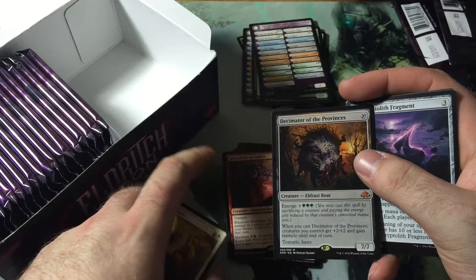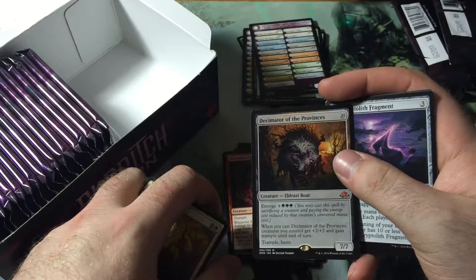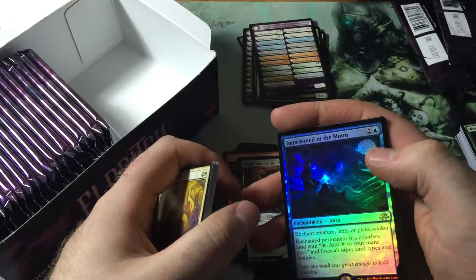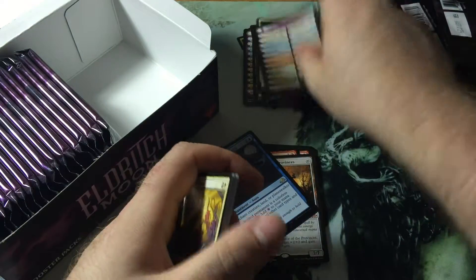Ten for a seven-seven. Emerge six green green green. When you cast him, creatures you control get plus two plus two and gain trample until end of turn, and gain trample and haste. Then we have a Cryptolith Fragment and behind it a Foil Imprisoned in the Moon. Not terrible.